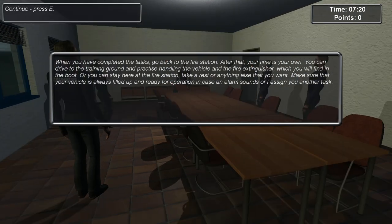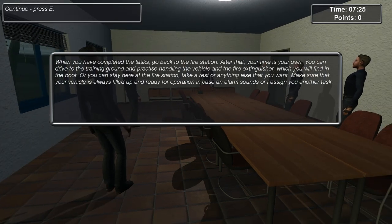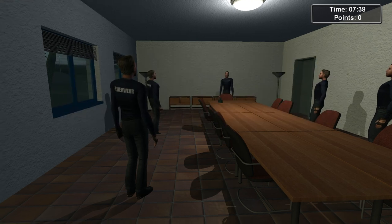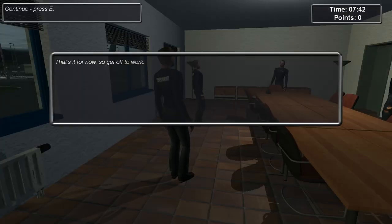When you have completed the task go back to the fire station - after that your time is your own. You can drive to the training ground and practice handling the vehicle and the fire extinguisher, which you'll find in the boot. Or you can stay at the fire station, take a rest, or anything else you want. Make sure your vehicle is always filled up and ready for operation in case an alarm sounds. It's like an open world game, probably not right, but let's get to work.